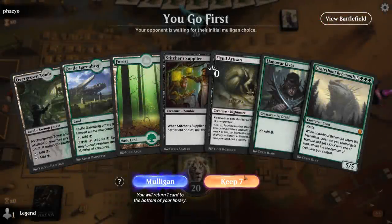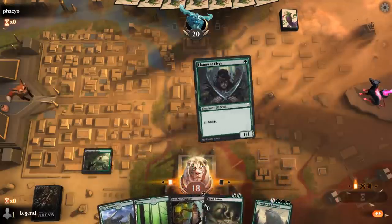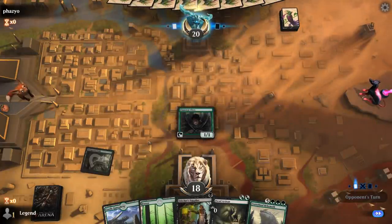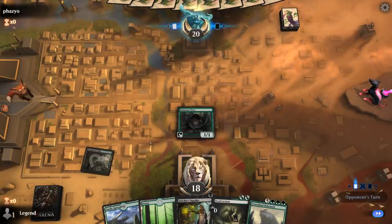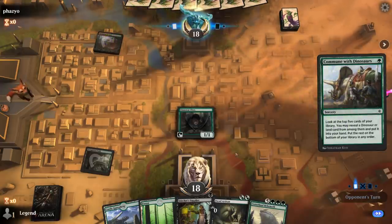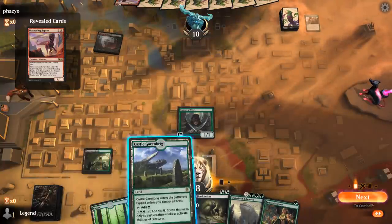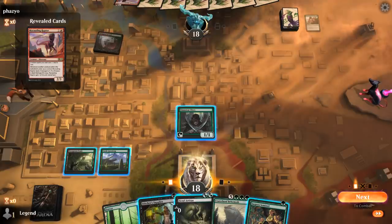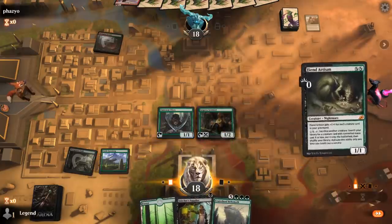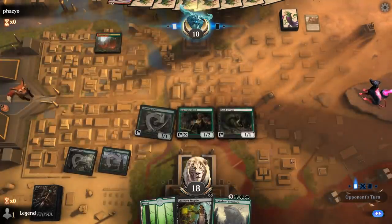We're on the play with a fine opening hand. Turn one elf off Overgrown Tomb — although Forest probably would have been fine too; I'll probably end up shocking myself anyway. Next turn we get to go Supplier plus Artisan, then sacrifice Supplier with Artisan. I'll go Sentinel plus Fiend Artisan and then next turn play Supplier, tapping it for mana with Sentinel before sacrificing it.